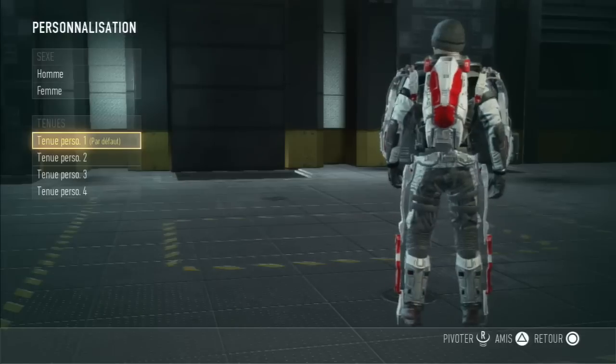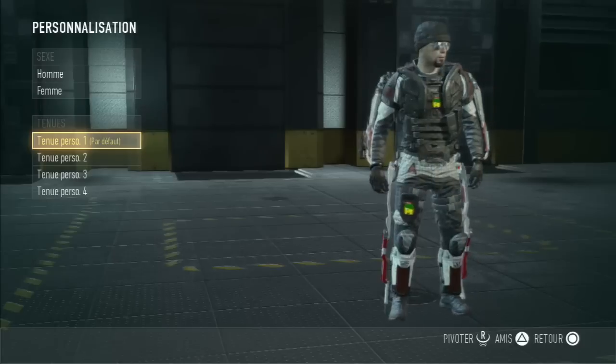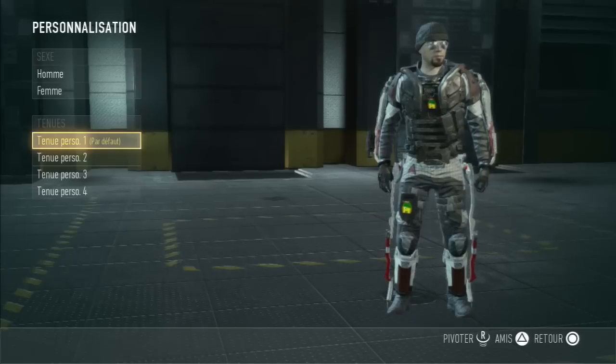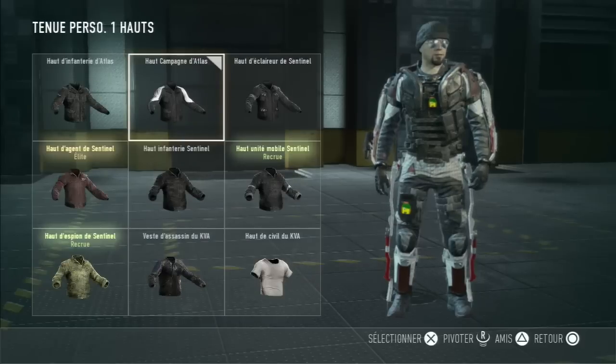First, I'm going to show you my character. You're going to see the exoskeleton, the pants — your character looks stylish and everything. So I'm going to show you. Here, at the top, the Atlas campaign top.